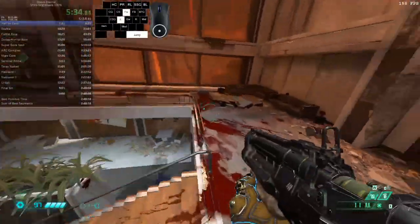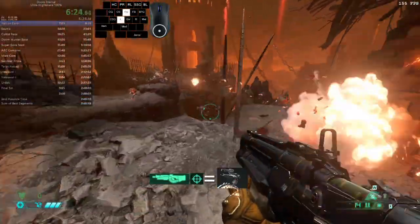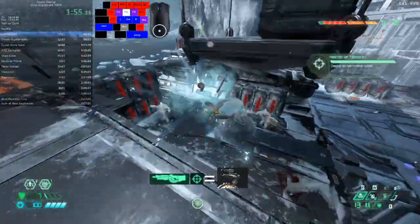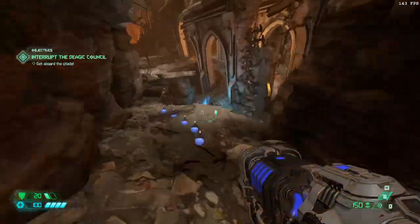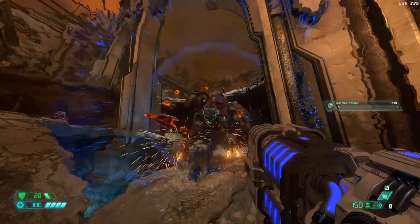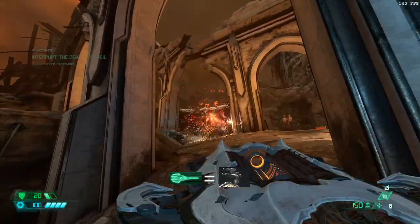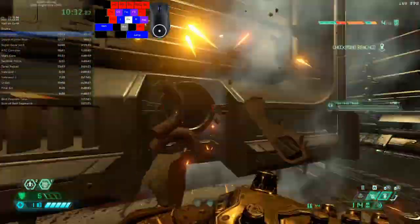My preferred way to disable the arachnotron turret is the precision bolt — it almost never fails. Another viable way is heat blast, though note that you will need not one, not two, but three charges of heat blast to disable a turret. Finally, another way is ballista, though by the time you get ballista you don't really need to disable the arachnotron turret — but we'll talk about that in a bit.